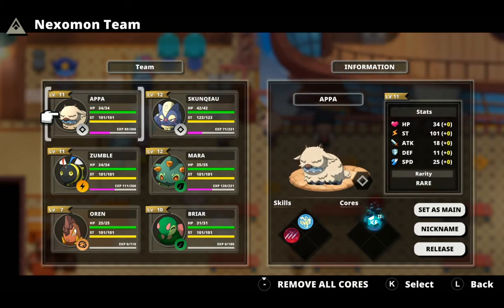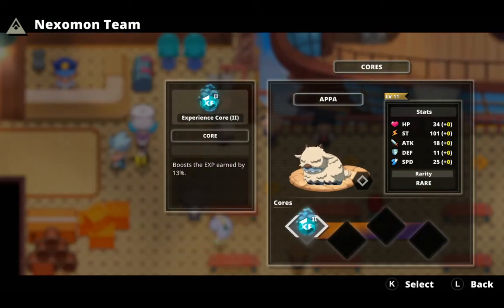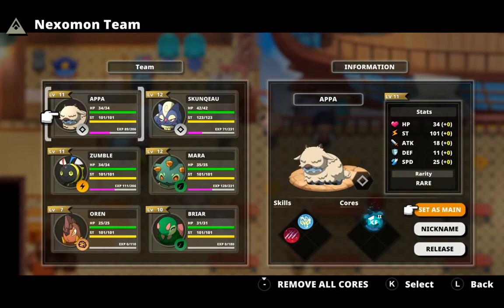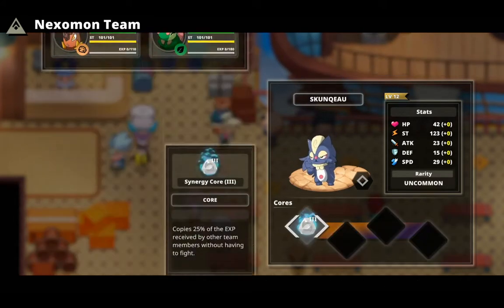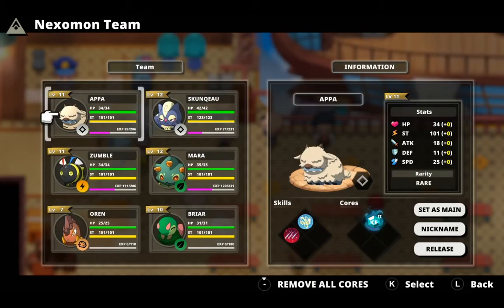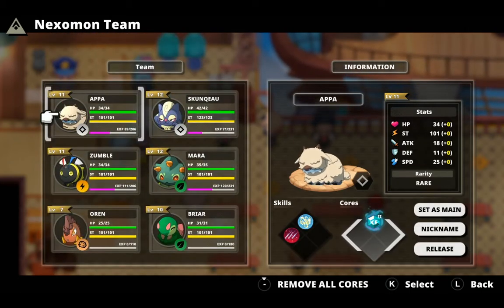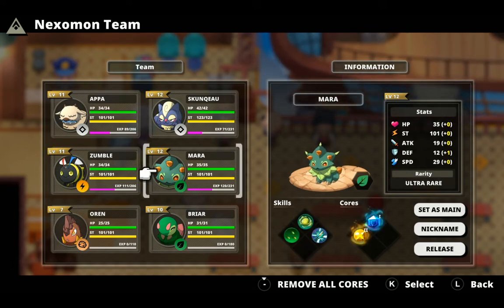So anyways, we got Appa here — I forgot the real name for him, but I named him Appa. Got a core on here, and it does boost the experience earned by 13%. He's level 11, I want to bring him up. He's a rare. And then there's Skunk Q — I've got him getting about 25% of the experience received. That's why I'm also having that experience core on Appa.